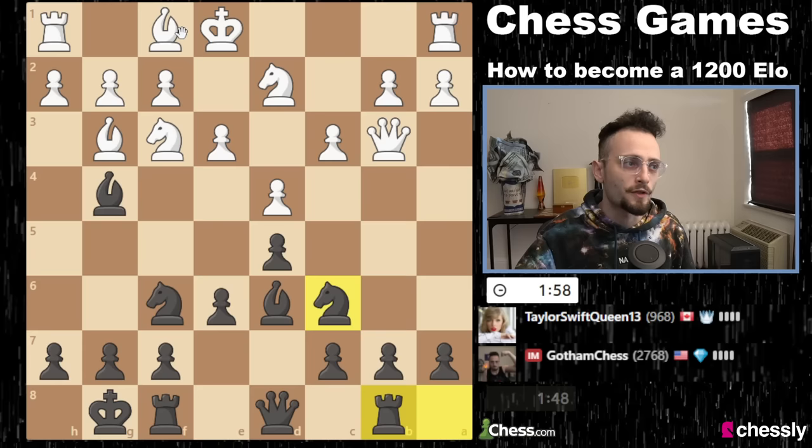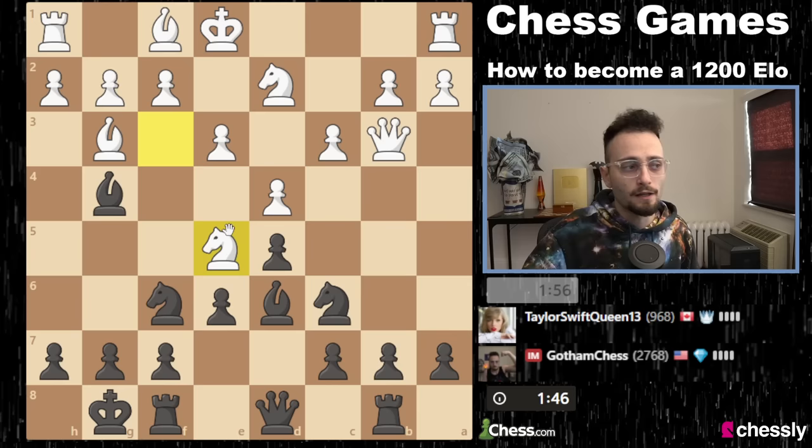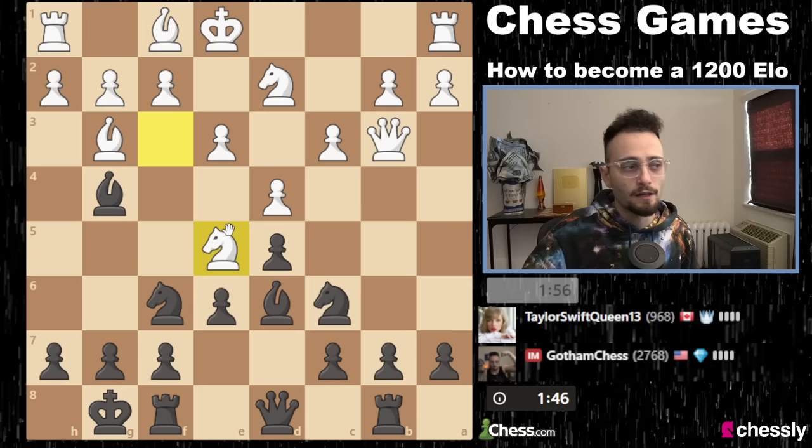My opponent is thinking — they really shouldn't overthink. They've got to develop their bishop and castle. Depending on what type of opening people play, like in this case the London system, people are going to be losing games at a slower rate. The London is very solid. This move is just trying to put the knight into the center. You can take this but it's defended. You can take this but it's defended.